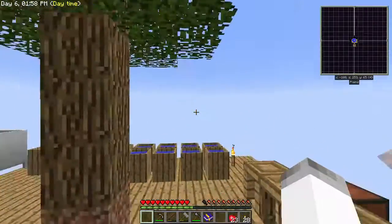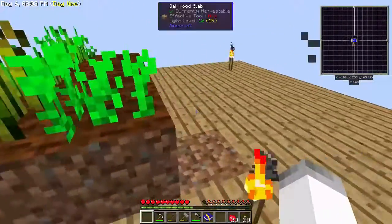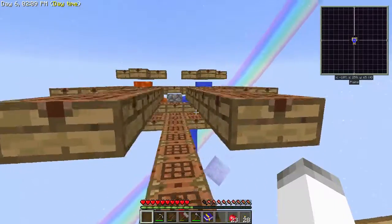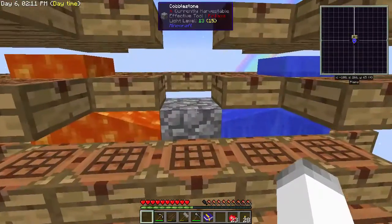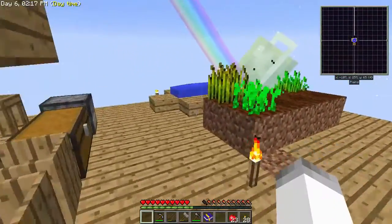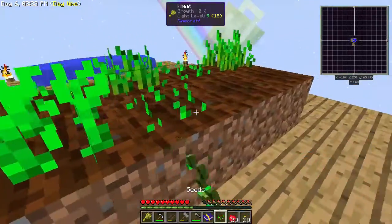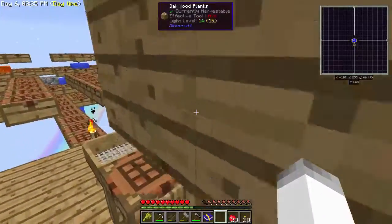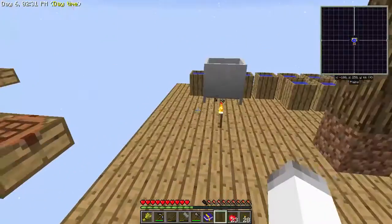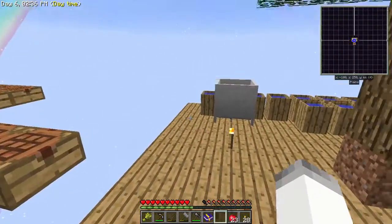Hey guys, how's it going? My name's Indoliz and welcome back to Sky Factory 2.5. In the last episode we managed to get our cobblestone generator going, and I spent some time off-camera working on getting some metals and stuff so that we can automate the seeds and grow more stuff. Today we are going to automate the cobblestone generation and honestly we're gonna start making a little bit more of a better base.